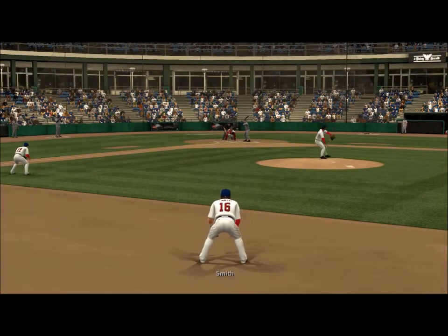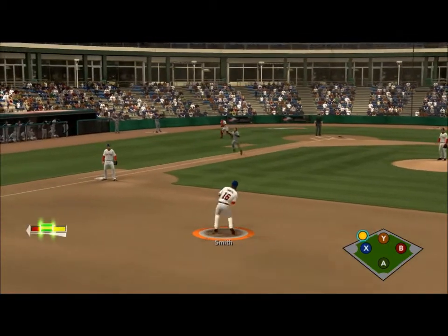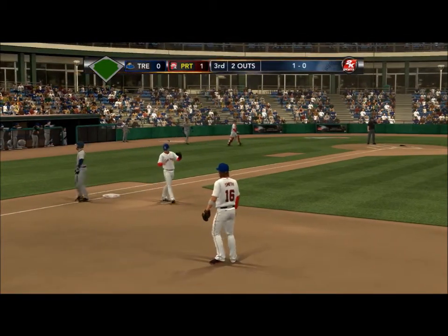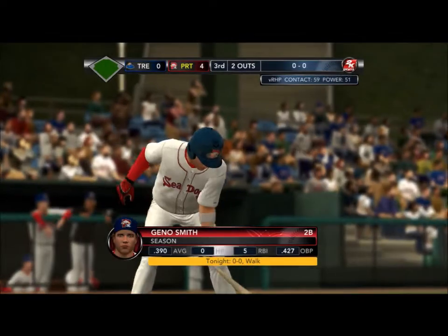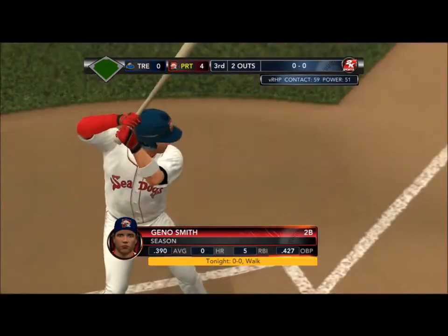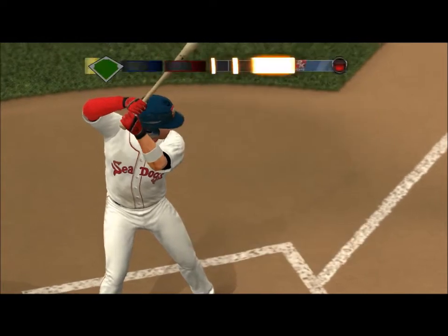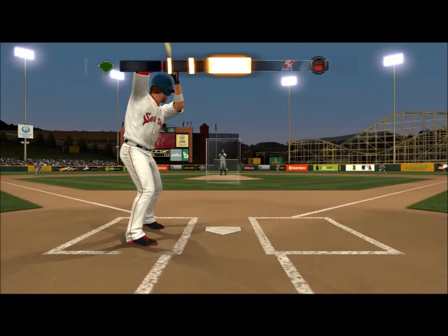There's a goal to have your fielding percentage over .900, so I'm trying to get that up — I think it's like .901 right now so I can't make any more errors. The only time I'm making errors is when I'm close to the bag and I have to underhand it, because it always freaks me out — the meter goes really fast whenever you're underhanding to a base.